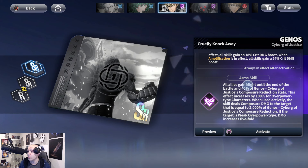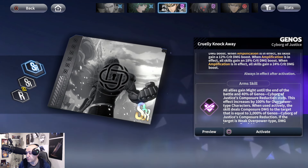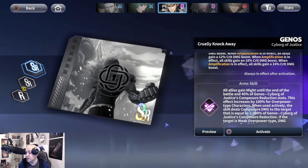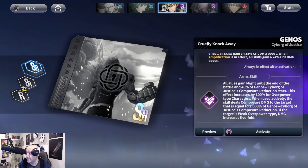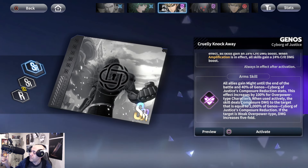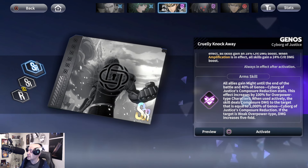His arm skill will is the same as Zombie Man's — incredible. All allies gain Might until the end of battle, and 40% of Genos's composure reduction stats apply. This effect increases by 100% for Overpower units, so pairing him with someone like Metal Knight doubles the bonus. When used actively, the skill deals composure damage equal to 2,000% of his composure reduction. If the target is weak to Overpower, damage increases fivefold — that's 10,000% on their composure bar, potentially near-instant stagger for weaker bosses.